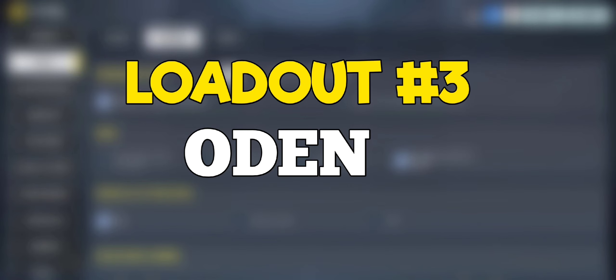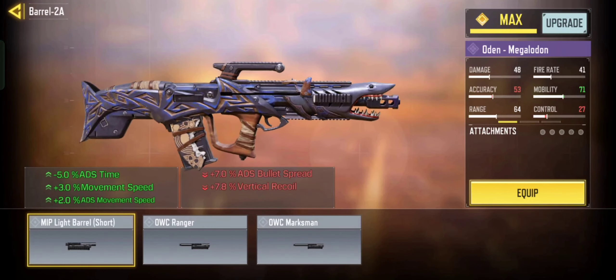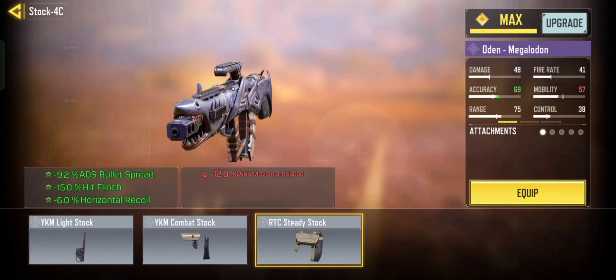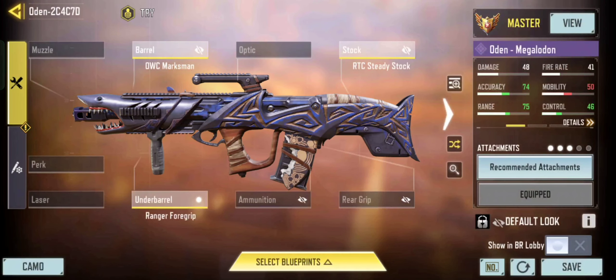So the next loadout is Odin. Odin is still the most powerful weapon in the game, especially in long range engagements. This gun works amazing while hip firing as well. In this Odin build, I mainly focused on improving damage, reducing recoil, with high bullet spread accuracy, and improving overall performance on the weapon.